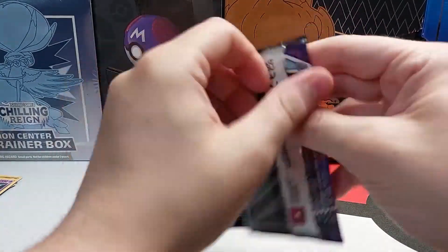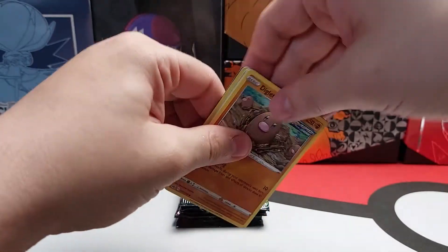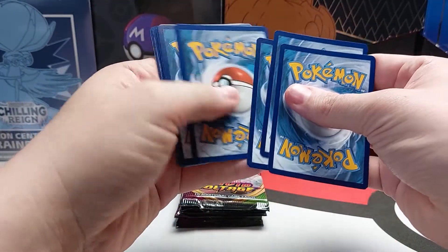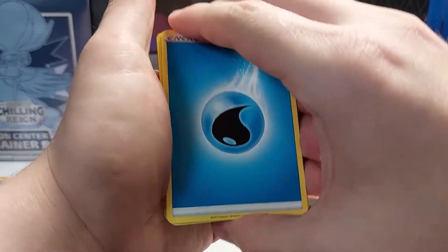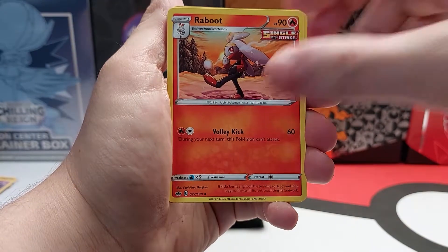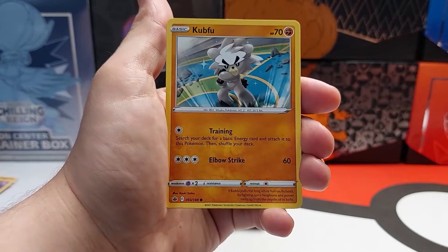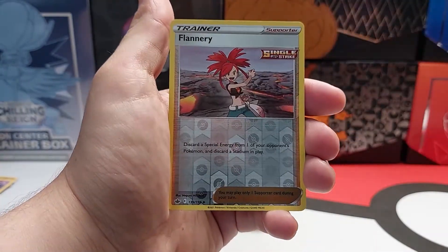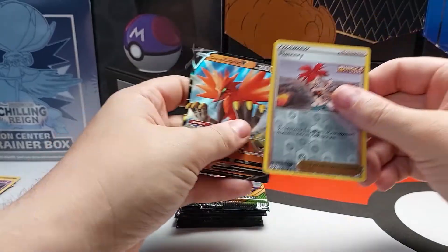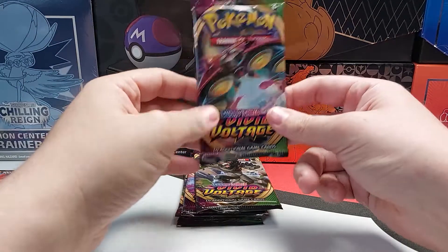Last Chilling Rain pack. Code card. Energy. Scorbunny. Scorbunny. Reverse Holo. And Zapdos V. I think the Articuno is the one I need though.